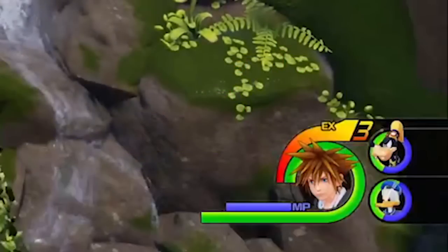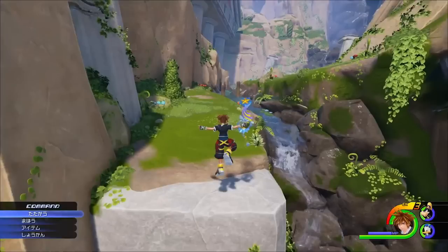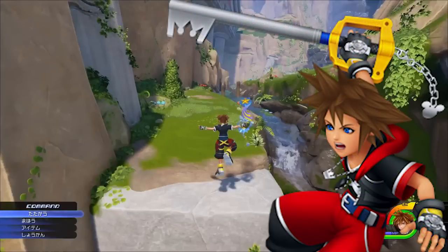Also, over the course of the trailer, whenever Sora uses magic and commands, we never see the command menu change from the default attack status — that may be a result of Square Enix not yet implementing that into their builds, just like they haven't implemented the MP bar. Also, Sora's battle quotes are actually taken directly from Kingdom Hearts Dream Drop Distance. Obviously I believe that's a placeholder — I don't think they've contacted Haley Joel Osment yet to do any serious voice acting, and they just edited in KH3D's voice clips since they're the most recent.